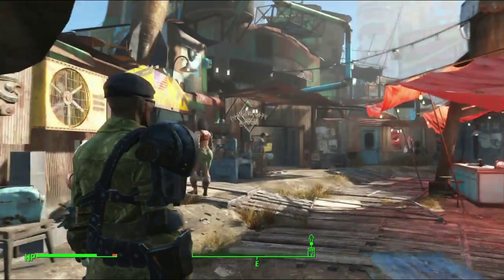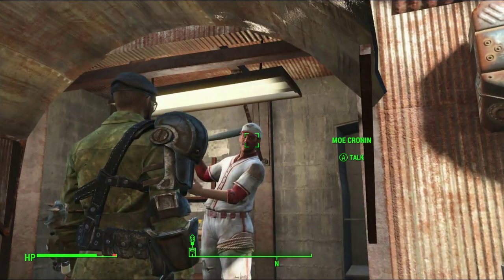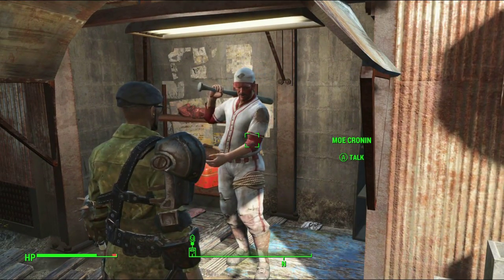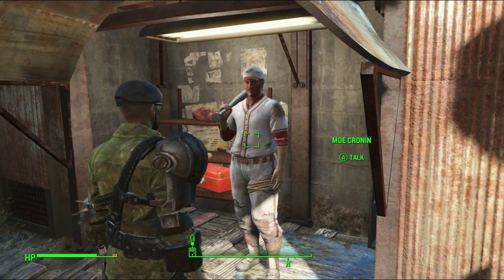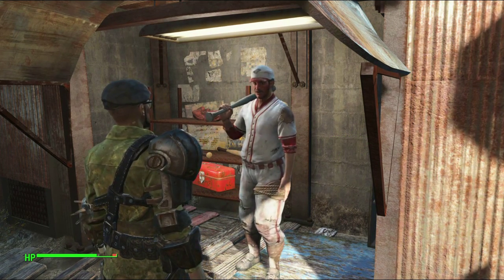So we're in Diamond City Market, and we're going to start by talking to our man Moe. Honestly, I was really stupid at the beginning — I didn't even put two and two together. He sells baseball bats, so why would he not sell wood?